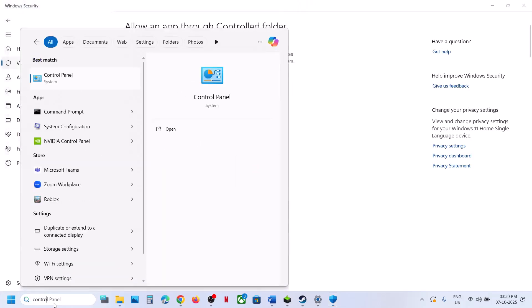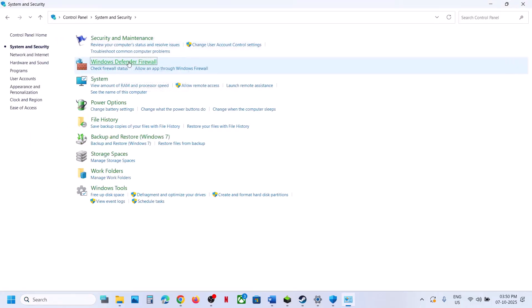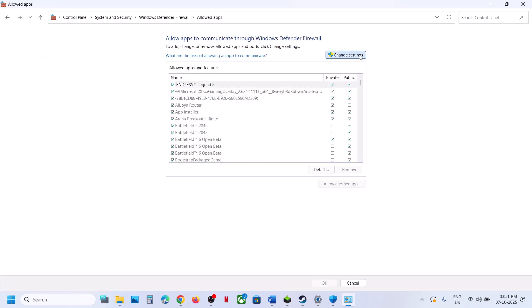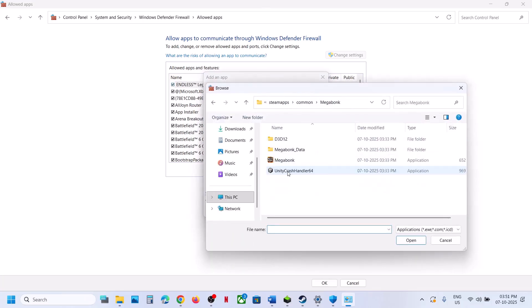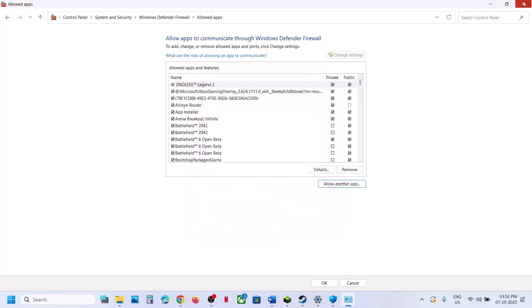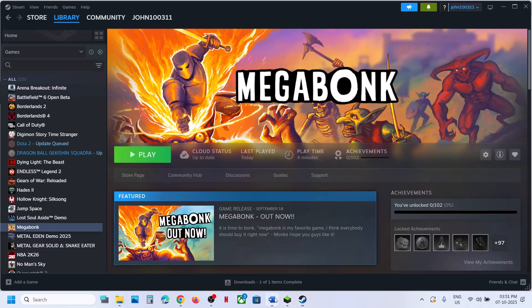Open the game folder, select the game exe file, and click Open. Next, type Control Panel in the Windows search box, go to Control Panel, then System and Security, then Windows Defender Firewall, and click Allow an App or Feature Through Windows Defender Firewall. Click Change Settings at the top, then Allow Another App, click Browse, go to the game installation folder, open the game folder, select the game exe file, click Open, and then click Add. Once added, launch the game and check.